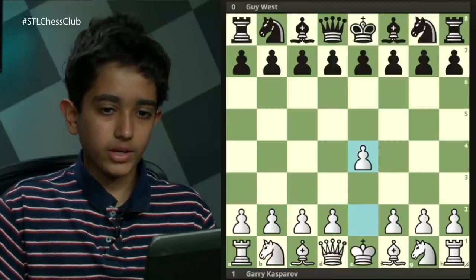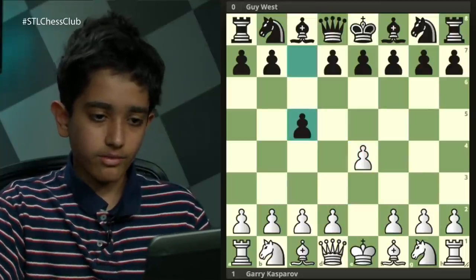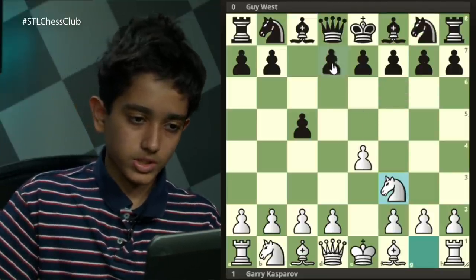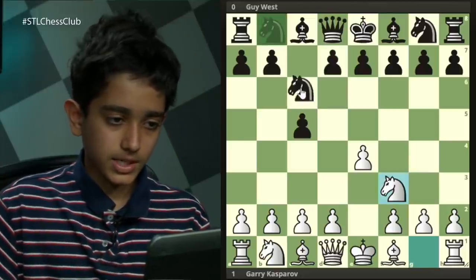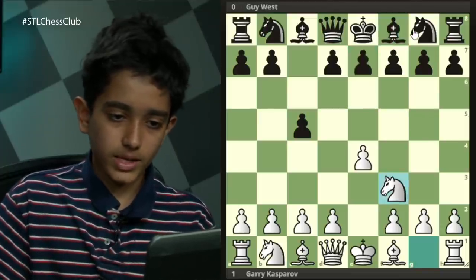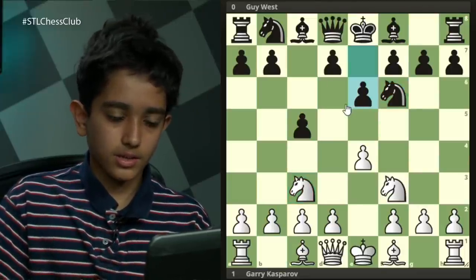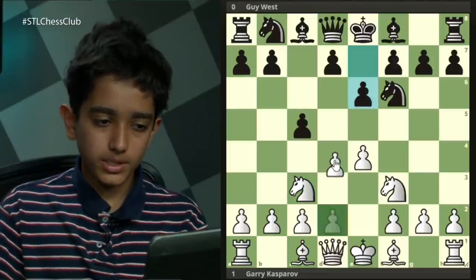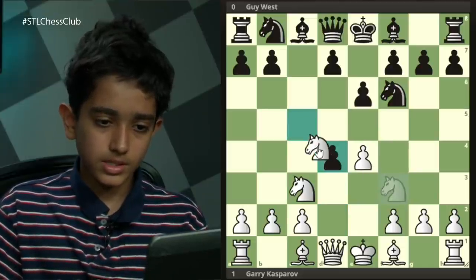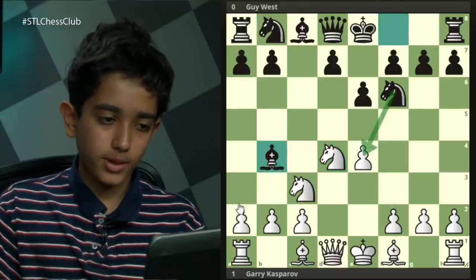This third game was played between Garry Kasparov against Guy West. Kasparov started off with e4, c5, knight f3, and knight f6 — a bit of an offbeat line. More popular moves include d6, knight c6, and e6. But after knight f6, white played knight c3, and black played e6. Now this is looking much more like a mainline Sicilian. White played d4, transposing into the open variation — takes, takes, and bishop b4. Now black has a threat of knight takes e4 since this knight is pinned.